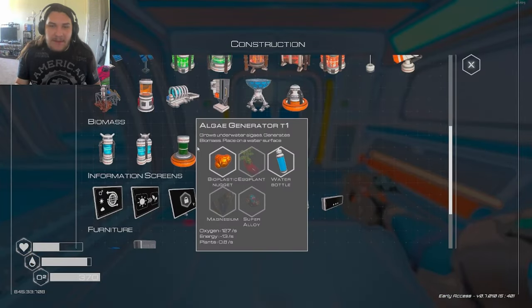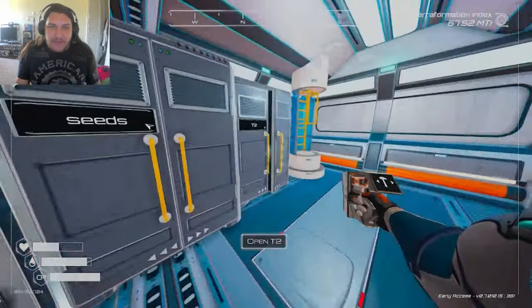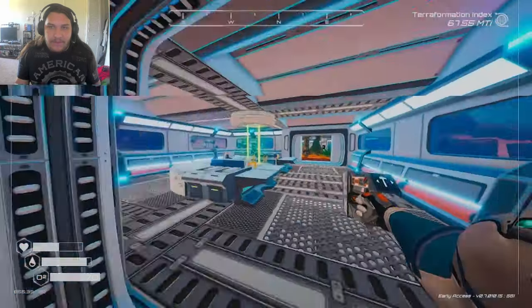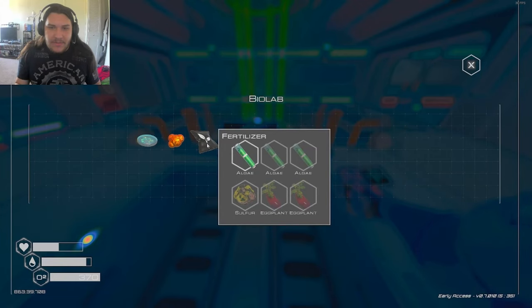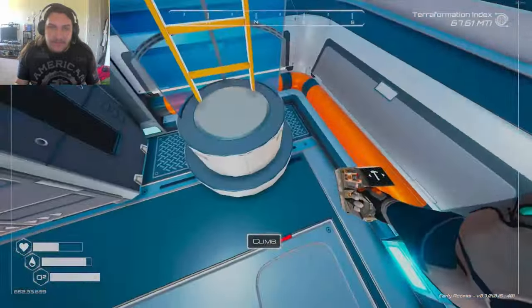All this needs is an eggplant, but this needs fertilizer. Do I have any fertilizer? No I do not. I don't want to make fertilizer — I have no clue how. Fertilizer is 3 algae, 1 sulfur, 2 eggplants, which is why I need more eggplants to grow.